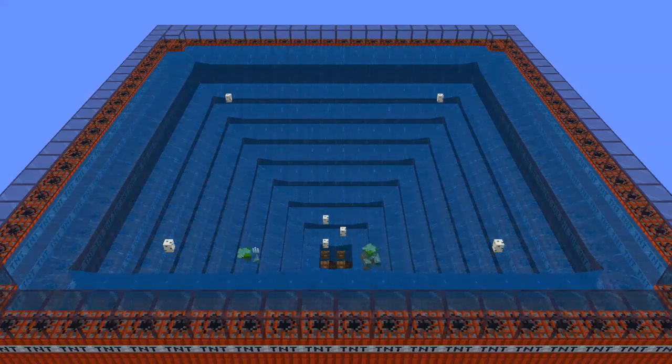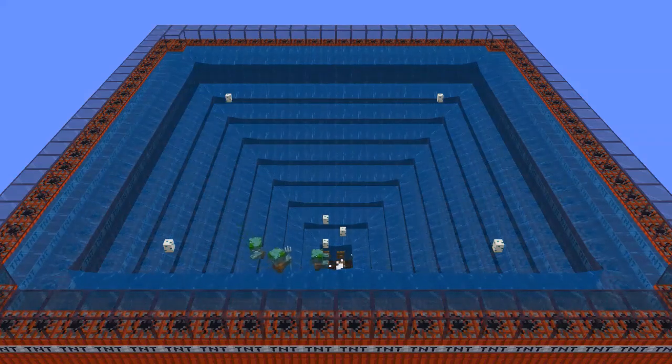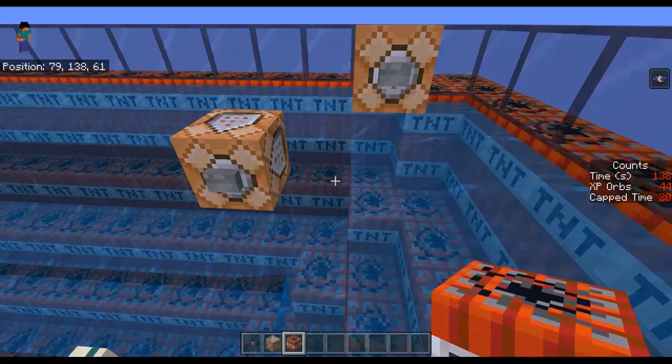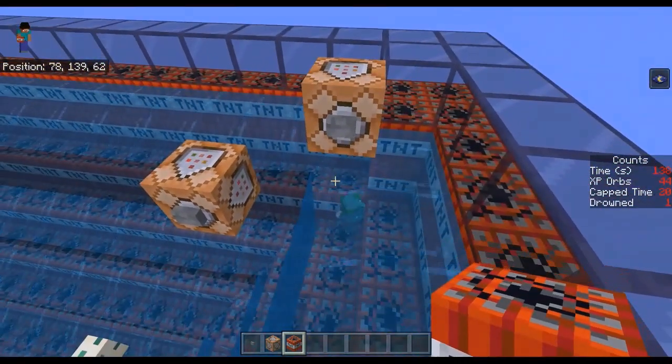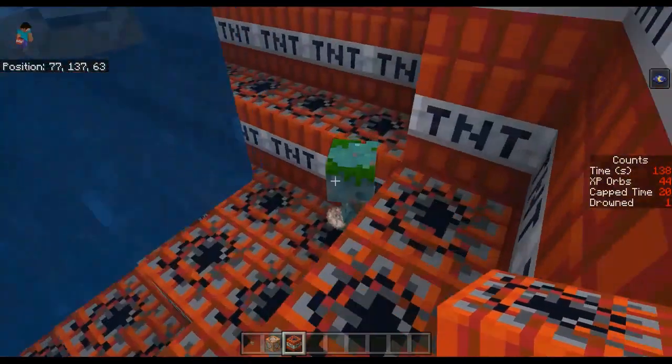So what makes this farm more efficient? Three things. First, inset corners prevent dead spots in the water current. In a funnel with perfectly square levels, baby mobs in the corners experience no current and sometimes stay there for a long time.